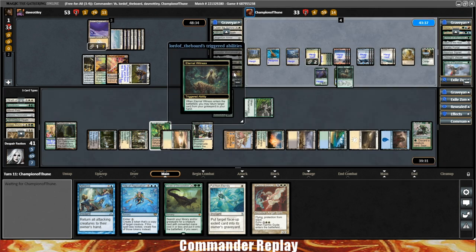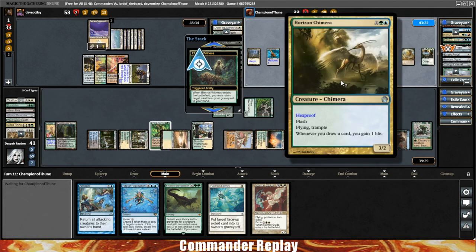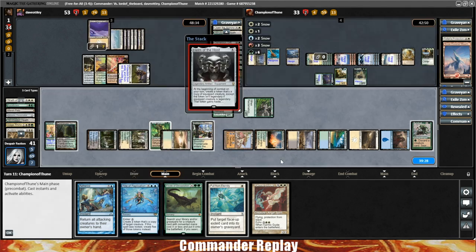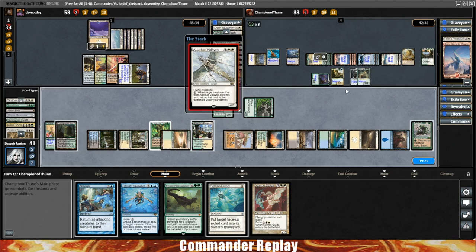Here comes Eternal Witness — going to get back the Helm of the Host. Put it on the Eternal Witness to get more stuff. Opponent's down to 33 now after the attack we sent in — getting closer to Siege Rhino Rite of Replication range. Here comes the Helm of the Host. Opponent equips the Eternal Witness. That's Into Darkness, Gar Valkyrie — fortunately it doesn't have haste yet. And the Wayward Swordtooth is back to play.